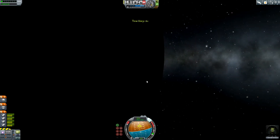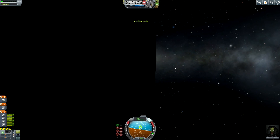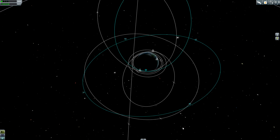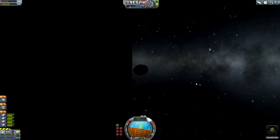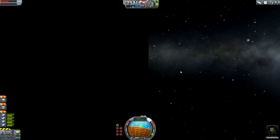We are now in the shadow of Kerbin. He can now turn his spacecraft around so that he is facing towards the retrograde vector. We are in complete darkness — I don't think we will be able to see the daylight. But this makes the reentry at least a little bit more spectacular when we can see the reentry effect.